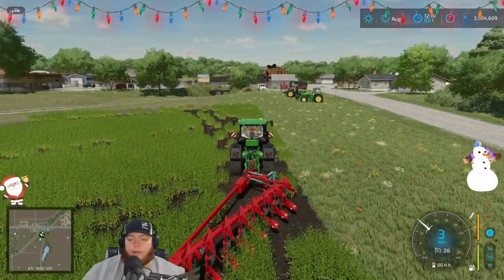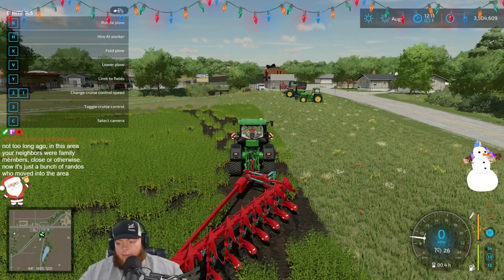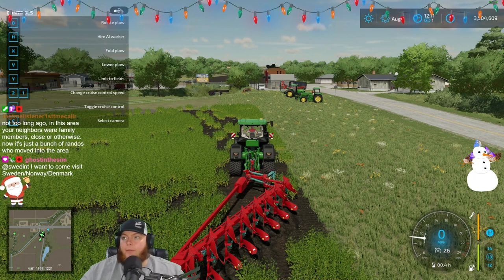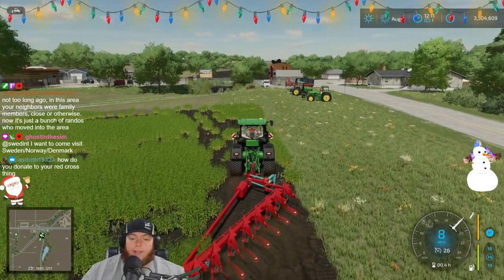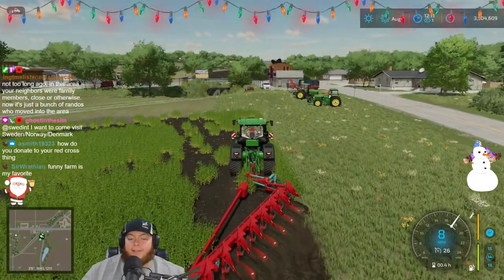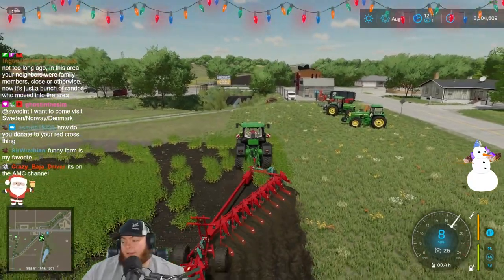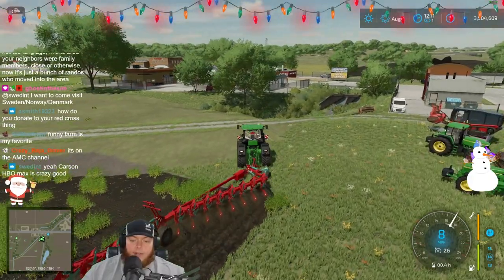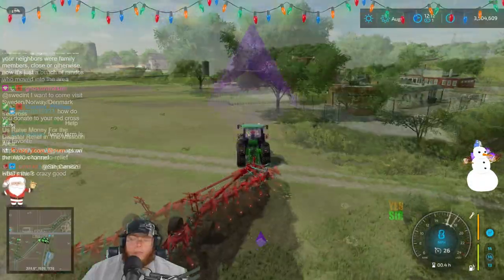First thing you're gonna do — at least on PC — you're gonna enable 'Allow Create Field.' Check your help menu, whatever it is on console — I don't know if anybody's on console. Now this is the fun part, and again you don't have to be precise with this part either. We're gonna be plowing, and you can tell it is creating a new field.